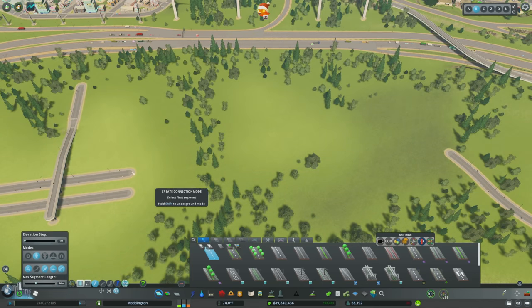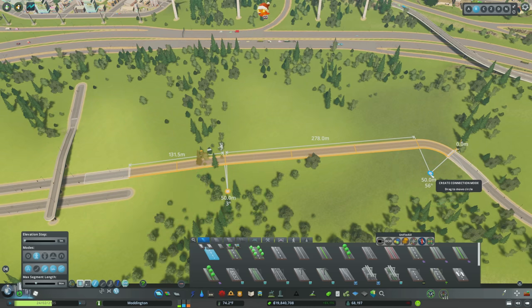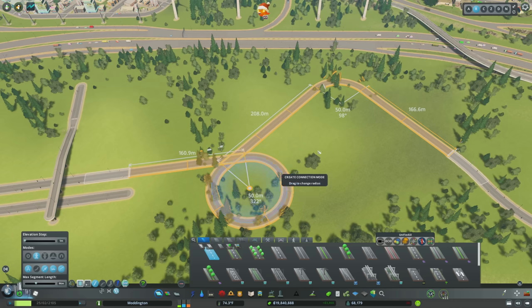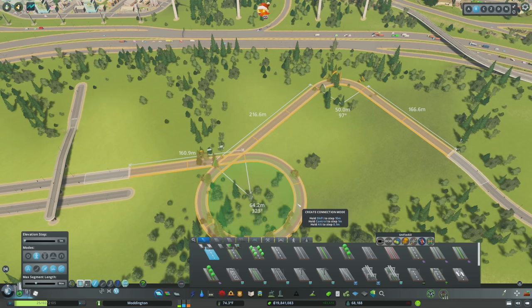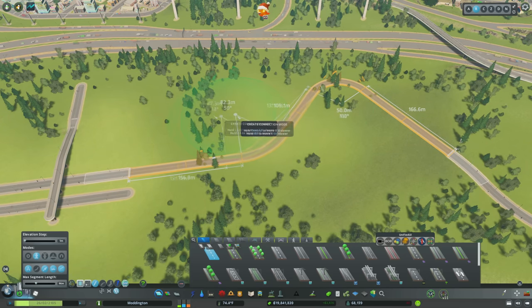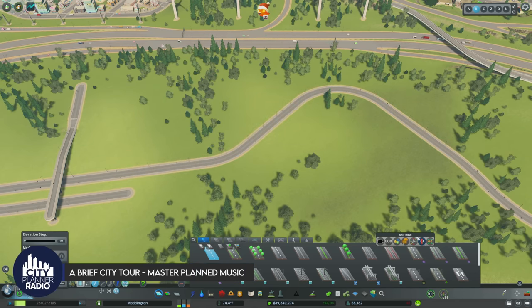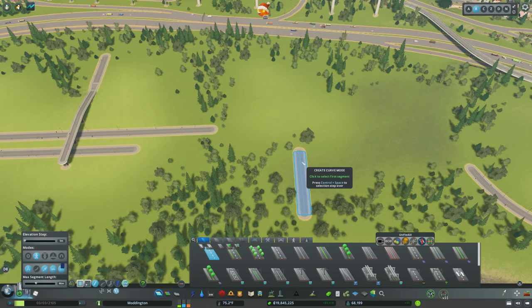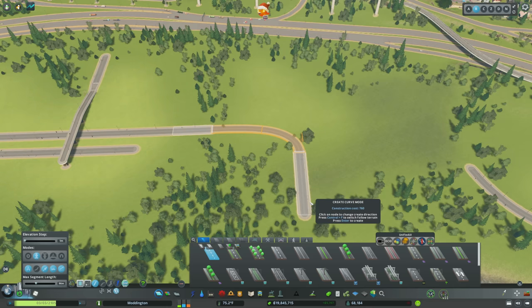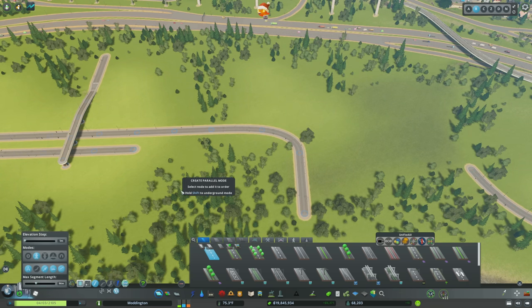Next is the create connection mode, which allows you to create a connection between two segments using two adjustable points. This lets you move things to work around terrain and create some interesting connections. You can make your circles bigger, double click the center to eliminate unwanted looping, and drag the circles around to change where your curves occur. Hit enter for a nice clean road. If you don't need multiple curves, the create curve mode creates one curve and finds the most gentle curve for the selected segments.